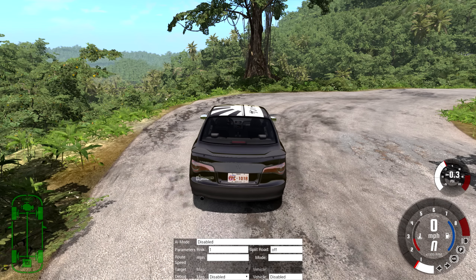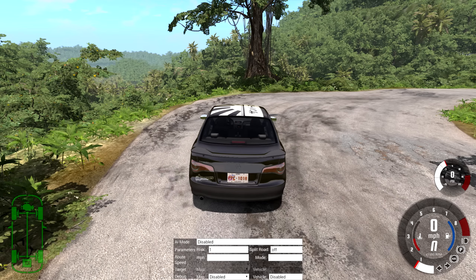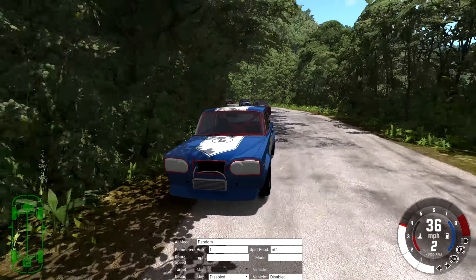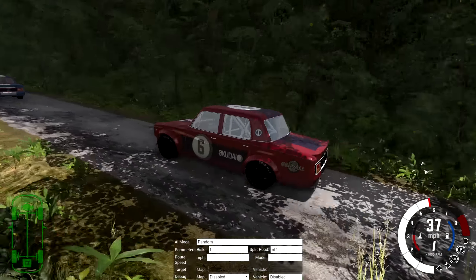Hey, this is YBR with BeamNG Drive, and today BeamNG Drive is gonna predict who wins the Super Bowl. How? Well, first we have six cars — three of which are vaguely colored like the New England Patriots uniforms, and then three of which are vaguely colored like the Atlanta Falcons uniforms.